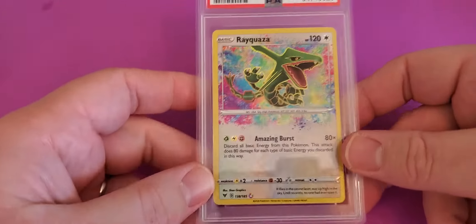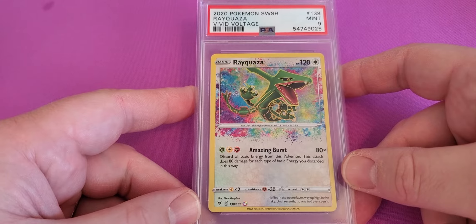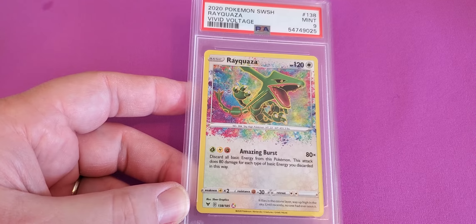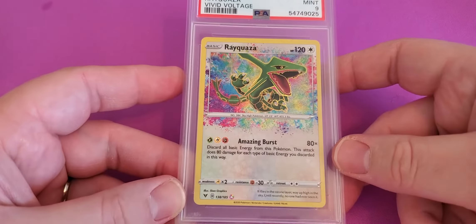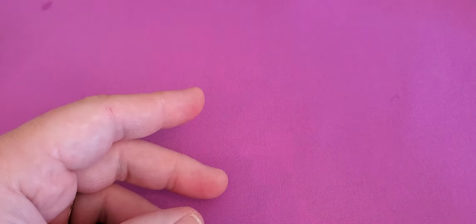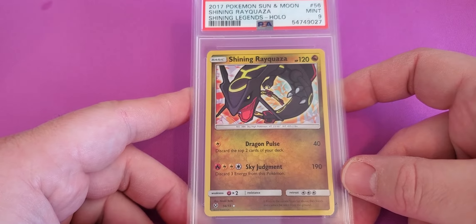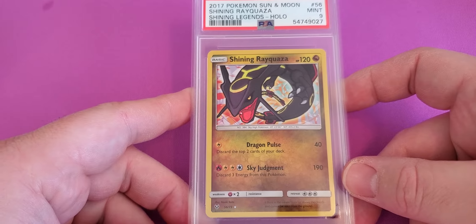I have a Vivid Voltage Rayquaza — I think is how you say it — this is one of the amazing rares, I believe. Mint 9. I have a Shining Legends holo Shining Rayquaza — Mint 9.